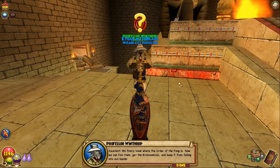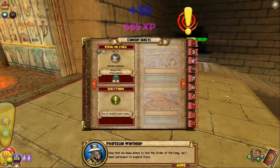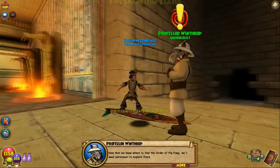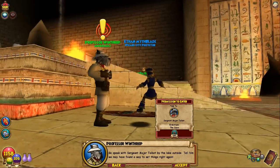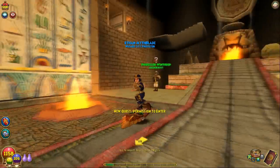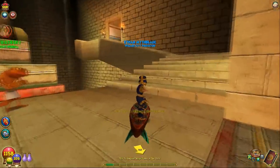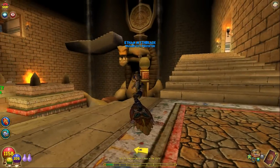Excellent. 'We finally know where the Order of the Fang is. Now we can find them, get the Croconomicon, and keep it from falling into evil hands.' We leveled up already — amazing! 'Now that we know where to find the Order of the Fang, we'll need permission to explore there. Go speak with Sergeant Major Talbot by the lake outside. Tell him we may have found a way to set things right again.' I'm going to look it up on the wiki real quick and see if that changed, so I can let you guys know.